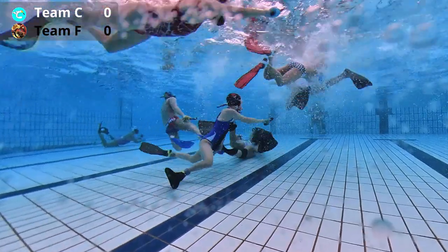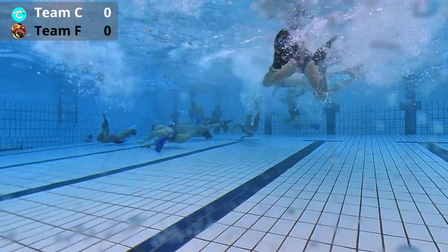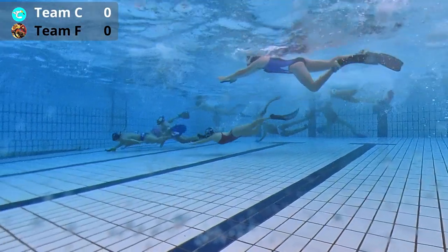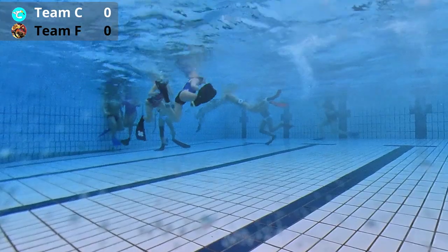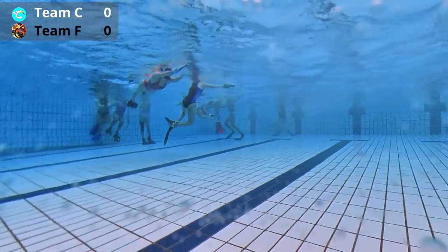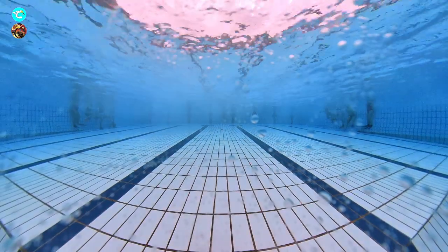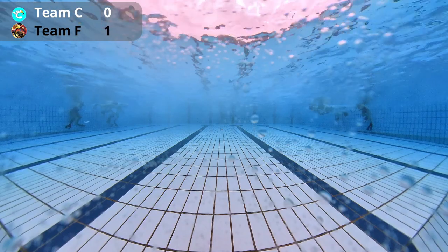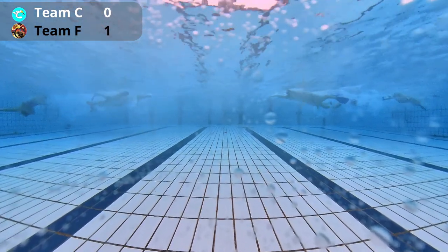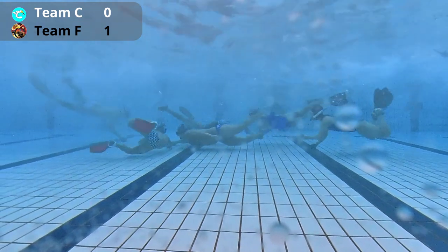I think overall the spread of players in terms of experience and ability is quite even across Team F. And they have a very strong forward, as we can see there, by Zetong. That was a quick goal by Zetong. In general we have very strong forwards on Team F - Zetong, Qian Wei, Li Shan - all of them individually quite strong and able to challenge the backs one on one.